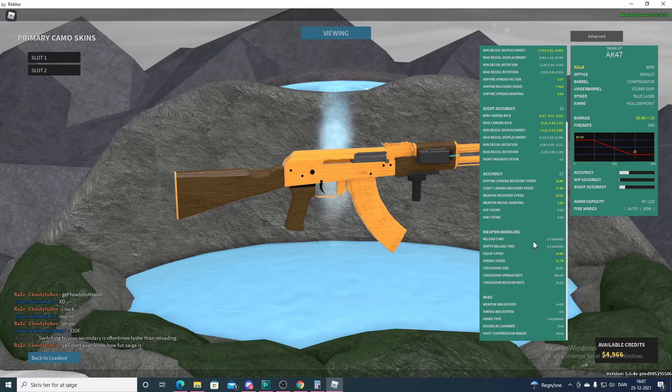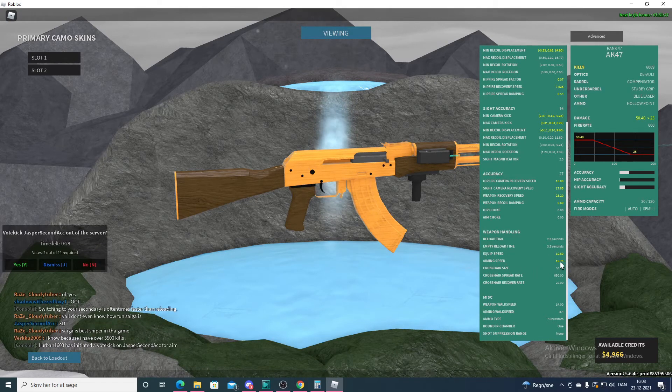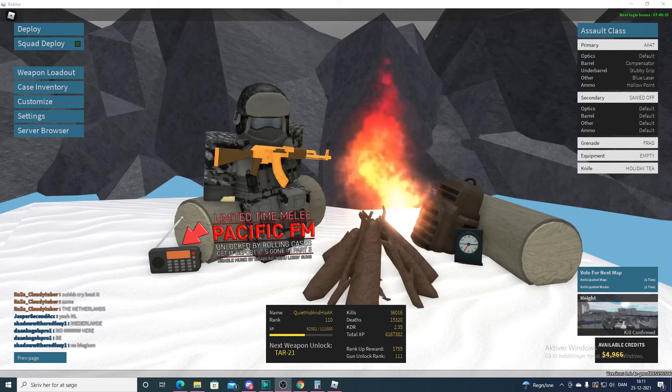The last ones I want to talk about are so simple I don't really feel like visualizing them. Reload time is how fast you reload if you still have bullets in your mag. Empty reload is if you've completely emptied your mag and chamber, so it takes more time. Equip speed is how fast you ready your gun when you select it. Aiming speed is how fast you aim in and out. Weapon walk speed is how fast you walk with the weapon without being aimed in, and aiming walk speed is how fast you walk while aimed in.